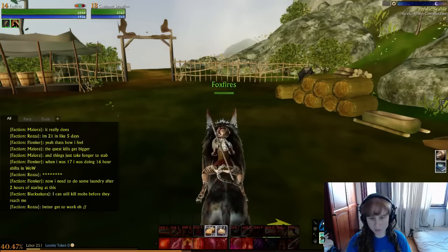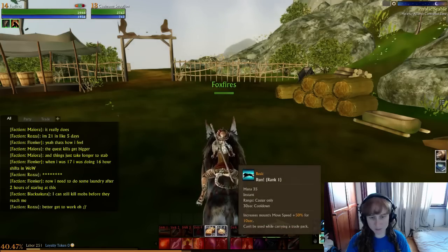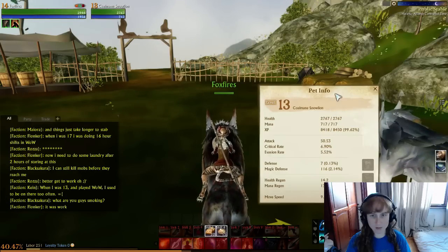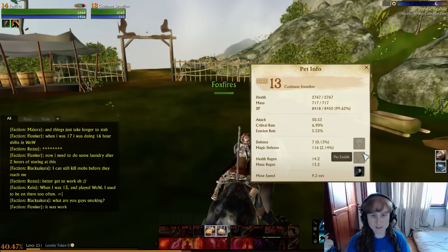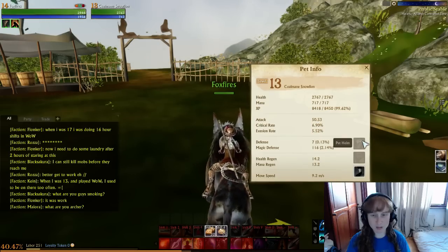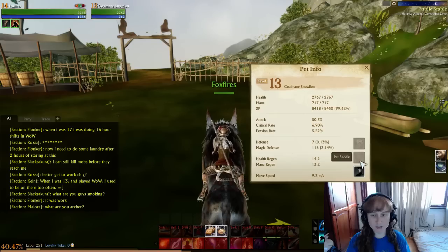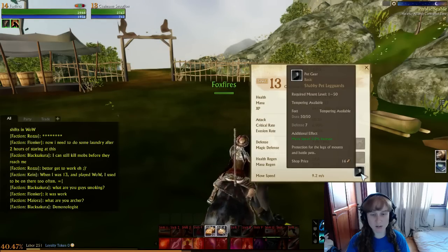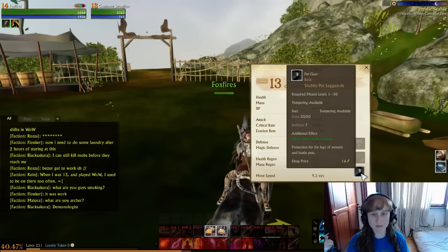I'm not sure if you can swap out the gear once you equip it on them — you probably can. The pets also get gear which improves their stats. So there can be a helm, a saddle, and so far what my quests have given me are the leg guards, which increases movement speed by 5%.